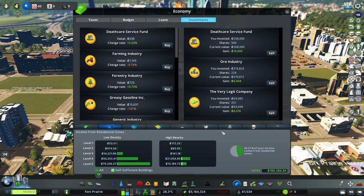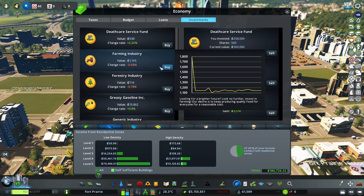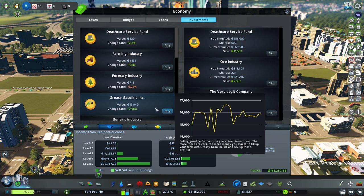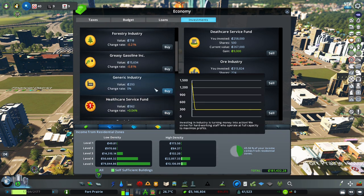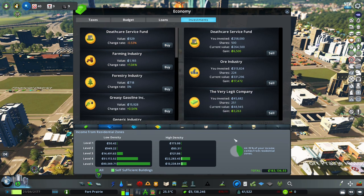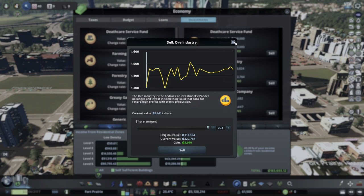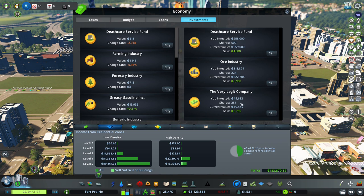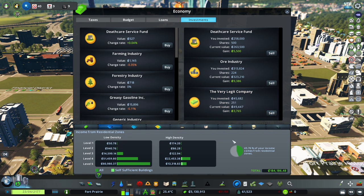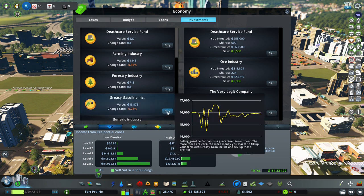Already made 10k on the death care service fund. Farming industry doesn't look too well - it's been pretty low for a while, same with forestry. Greasy gasoline is up slightly. Generic industry - we're not even going to touch that. We're losing some options so I just need to get to 50,000. We'll let the sim run while we wait, and we might buy some greasy gasoline.